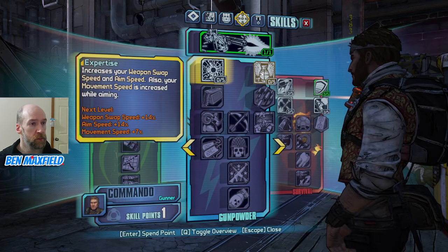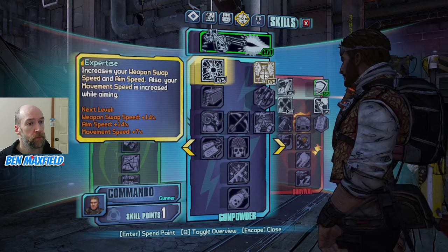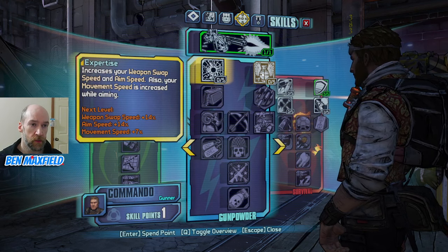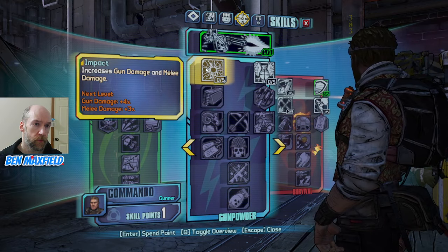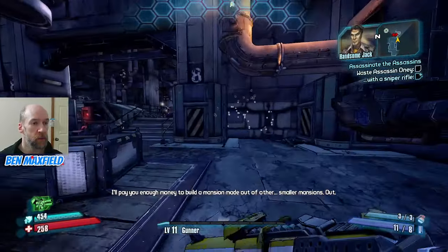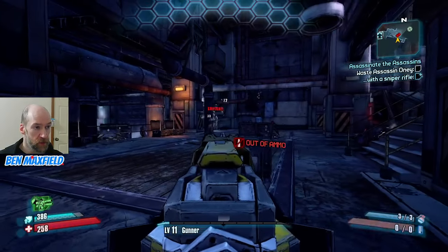I might respec at some point, but for now let's put a point into one of these. Expertise gives weapon swap speed, aim speed, and movement speed — movement speed also increases while aiming, not sure how useful that is. Let's go for Expertise. Next time I'm near a respec station, I might just respec the points out of the survival tree and try the other one.